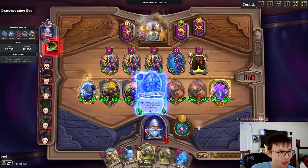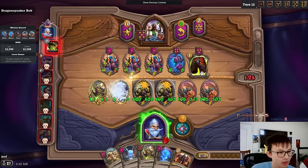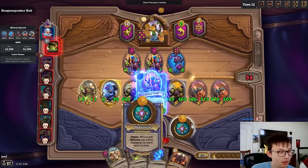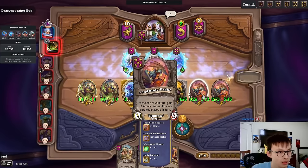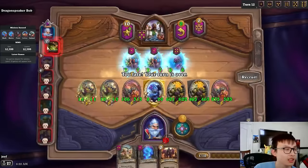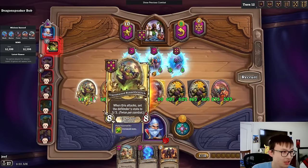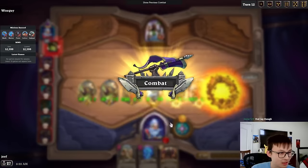I'm just going to cycle everything. I have the Wraith. I'm going to Taunt this, Taunt this, Surf a couple of things. I don't like this Bramble into Bramble — usually this isn't that good against Matador and Divine Shield Taunt. Usually you want to do Bramble into Sandstone into Bramble.